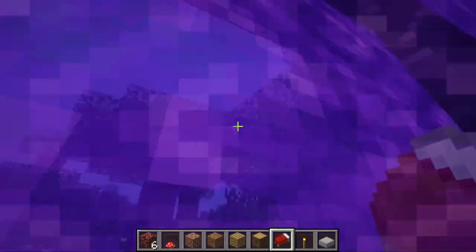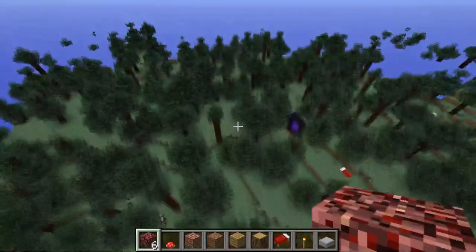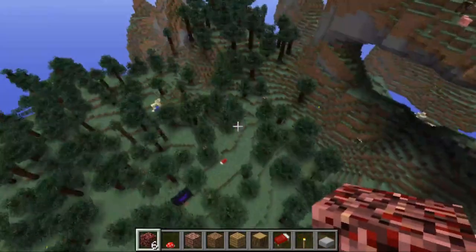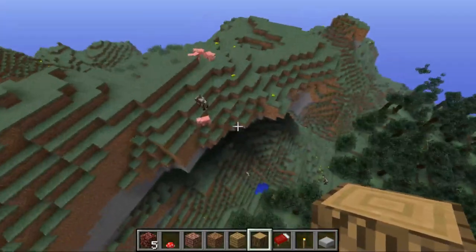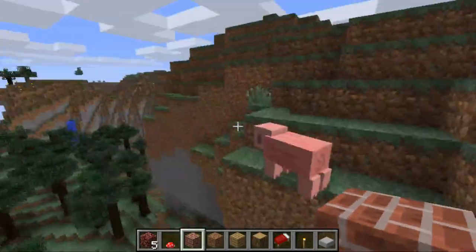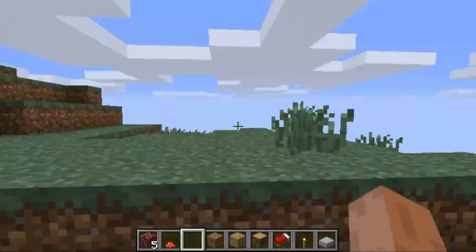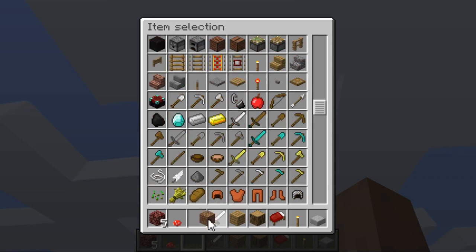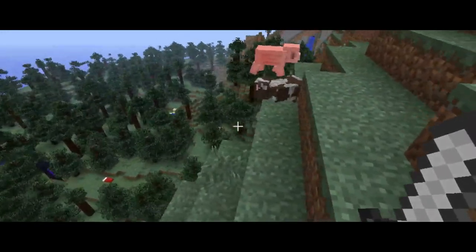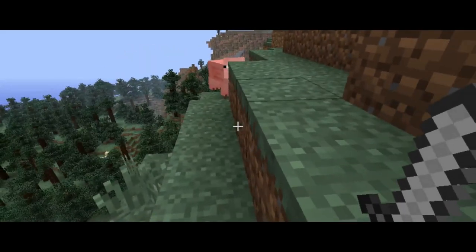Looking pretty straightforward — you can see biomes now. There's Extreme Hills over here. There's cows and pigs and stuff. Let me do something dramatic — let me get a sword. See you Mr. Piggy hopping around, I'm gonna knock you off the edge.